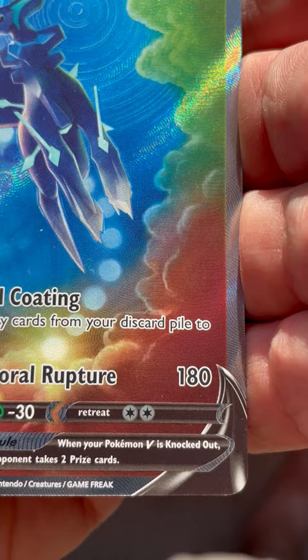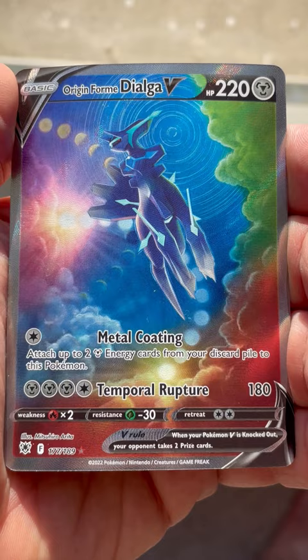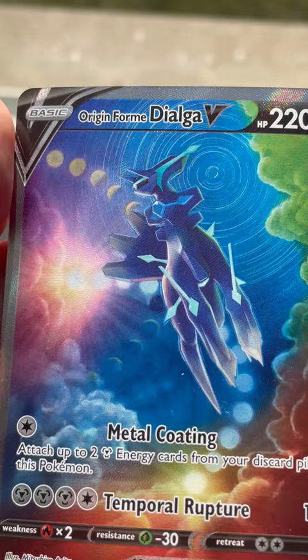Everything in this card works together so well to make it one of the most beautiful cards in the Sword and Shield era. The colors, textures, the angle of the pose, and even playing with the concept of time — with Dialga, of course, having the power to control time.